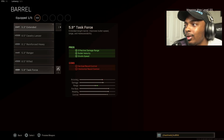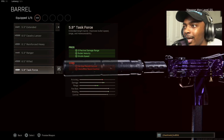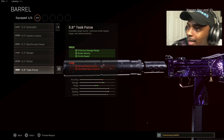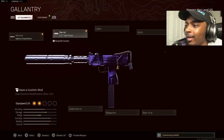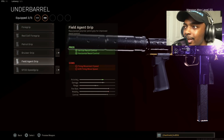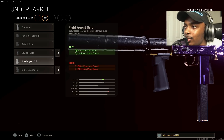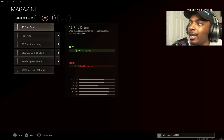Next we're gonna move on to the task force barrel for the effective damage range, bullet velocity, and strafe speed. There's vertical and horizontal recoil reduction as a con, but we have a compensation for that. We're gonna put on the field agent grip, which increases vertical and horizontal recoil control at the cost of firing move speed and ADS fire movement speed.